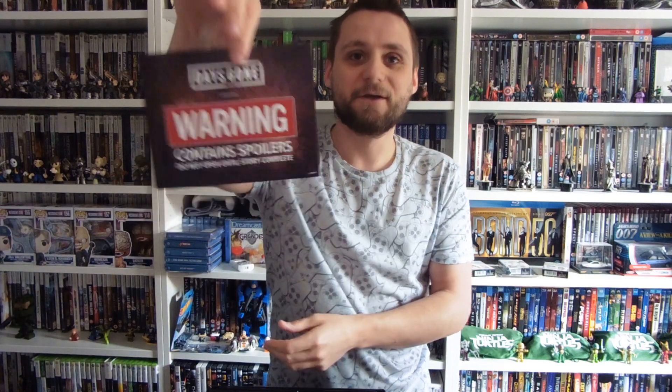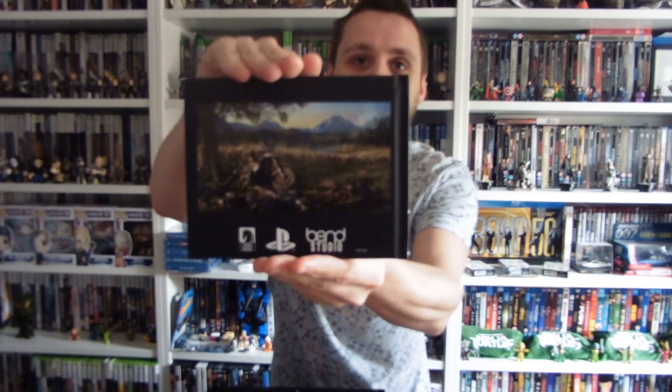Inside the top we have our content. First is a slip of paper saying 'Days Gone - warning, contains spoilers, do not open until story complete.' That is for the art book which is there. Obviously there are spoilers in there - I'm just going to pick a random page, hopefully it's not going to spoil too much.